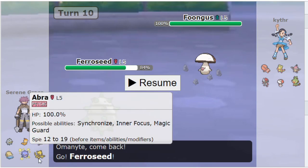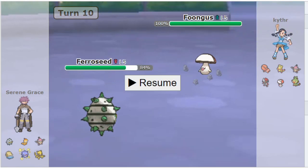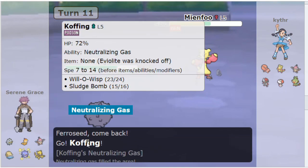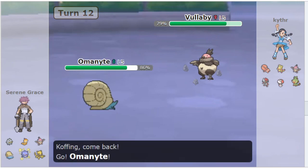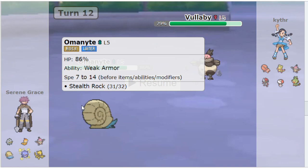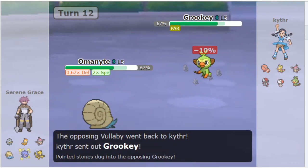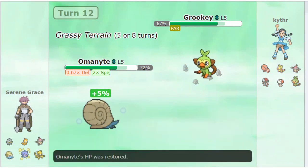I go to Ferroseed here - he's walled so he's probably going to double switch to Mianfu. I really wanted to stay in and Hydro Pump after getting rocks up, but I decided it wasn't worth the risk. He does go Mianfu, then I go Coughing to deny the Regenerator. He U-turns but doesn't get Regen health, goes to Valibi again, and I go Omanite. You can see how good Omanite is because I don't have to be scared of Trapinch at all. It doesn't show up on the stat sheet, but the freedom of my plays - I don't have to make aggressive predictions because I cannot be trapped by Trapinch. He U-turns, goes to Grooky, and again I have another opportunity to Blizzard, but I play it safe and go to Ferroseed.